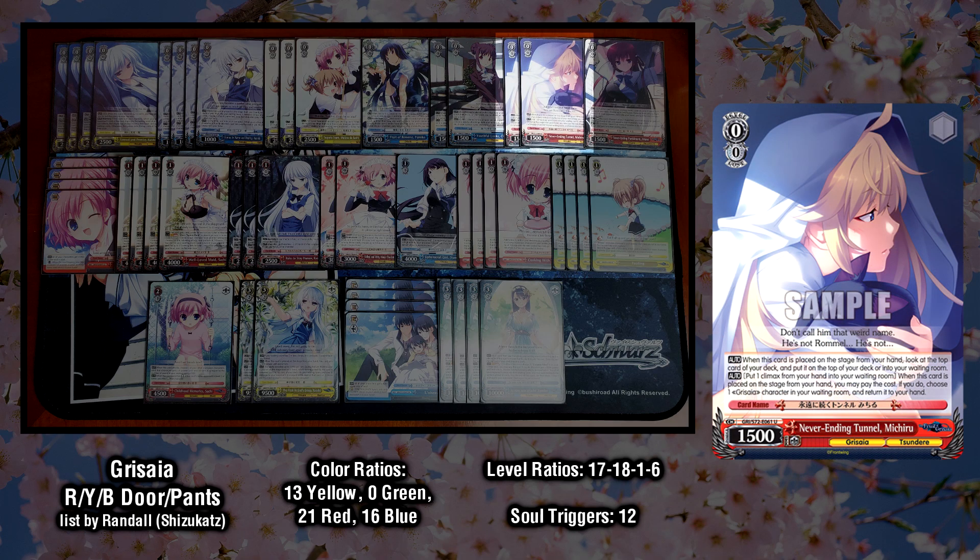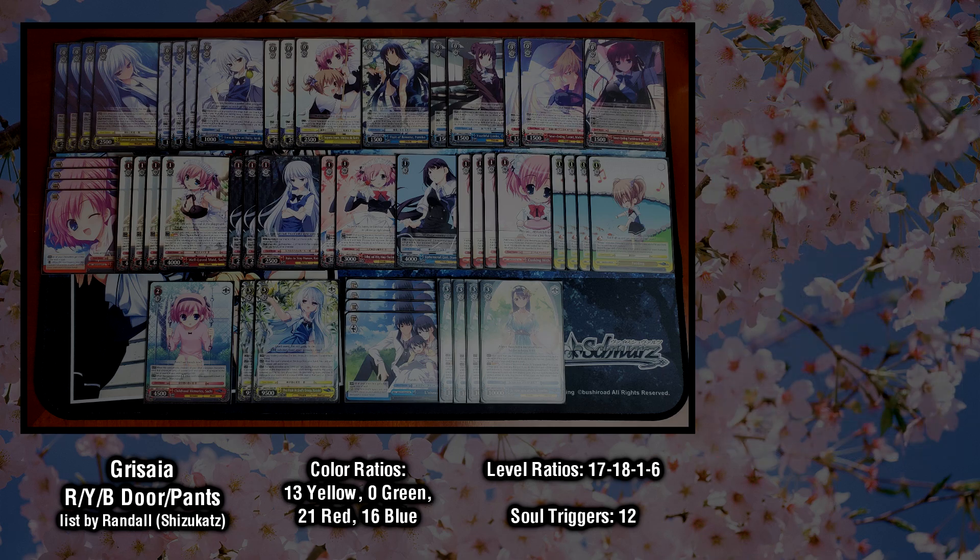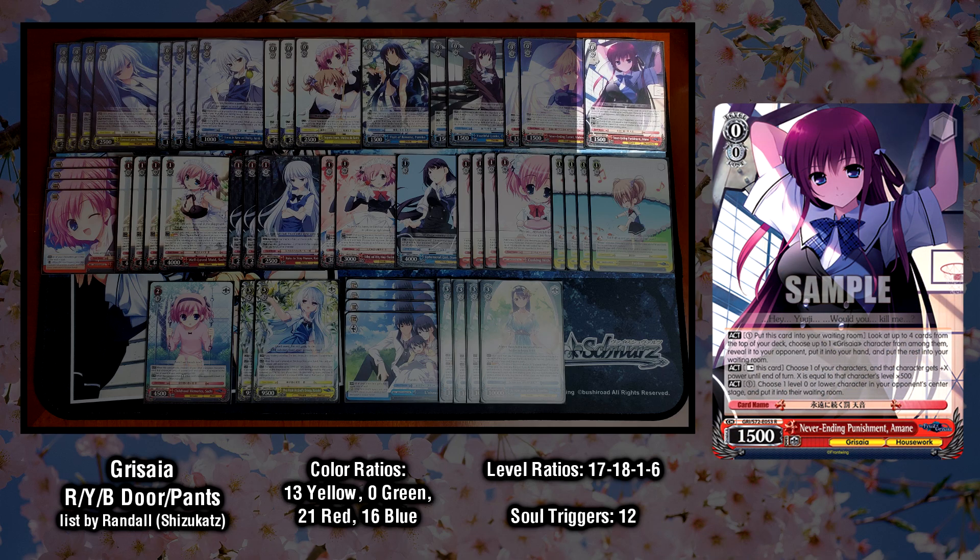Next up we have two copies of the level 0 Michiru. She has Ditch Climax Salvage on play, bringing additional discard outlets into the deck besides the Saatchi and Makina event bonders. Additionally, on play she lets us look at the top card of the deck and either leave it there or send it to waiting room. This top check utility has the same uses as the Yumiko Brainstorm's on play effect, giving us the knowledge needed to make informed decisions. Finally, we have a 1-of Amane. This Amane has three effects — the first is pay one, sack herself to top check up to 4 cards from the top of the deck, and add a Grizzaya character from among them to hand and send the rest to waiting room, which helps contribute to the deck's speed.